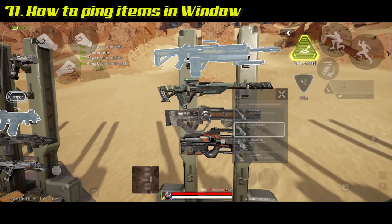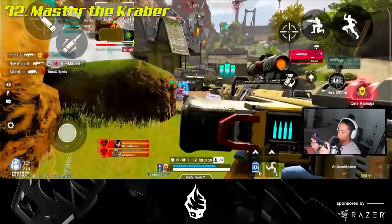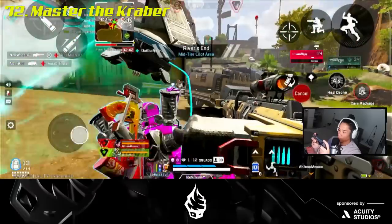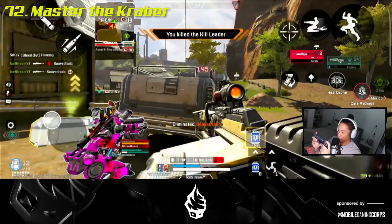When looting, you can drag an item to the right into this box to ping it for your teammates. Pick up and master the Kraber sniper ASAP — it can one-shot in most cases, and is a 100% guaranteed one-shot if you hit a headshot.